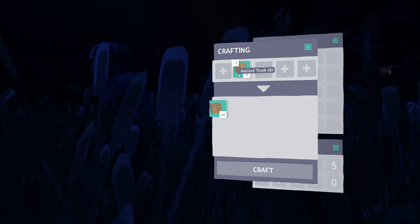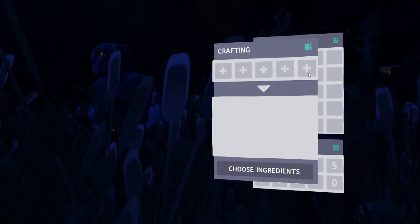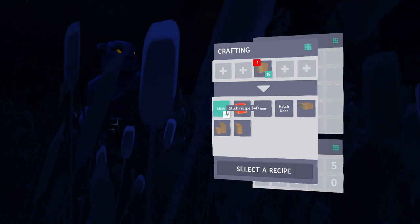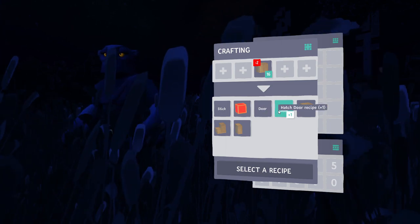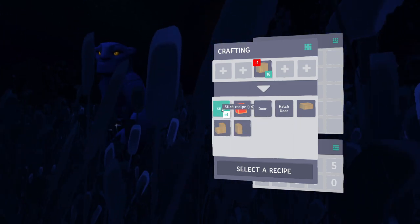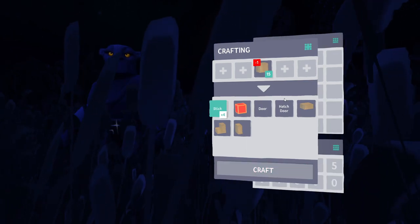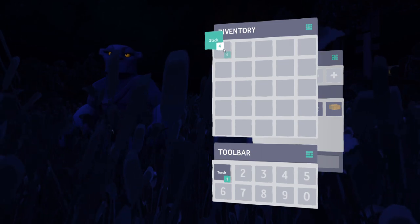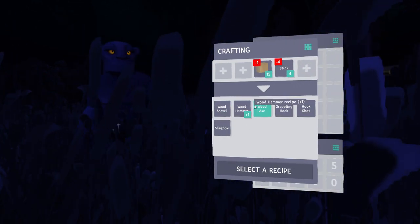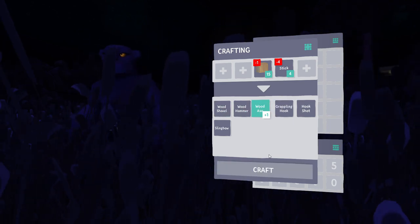Okay, so we can make timber out of wood. Let's craft some timber. Here we go — timber. We can make a stick, a bounce pad, a door, a hatch, a timber slab, a timber step, and a timber wall. That's cool. Let's make a stick. If we pick stick — oh, here we go — wood shovel, wood hammer, wood axe, hook shot, slingbow, grappling hook, wood axe. I'm thinking a wood axe is probably a good thing.